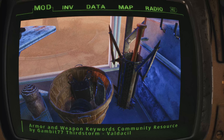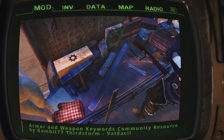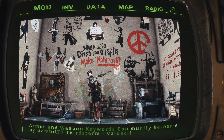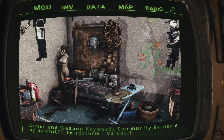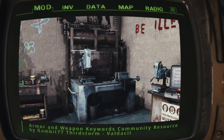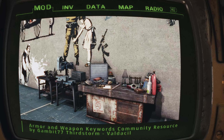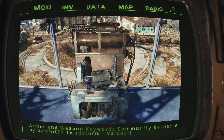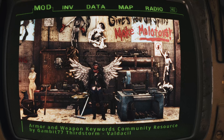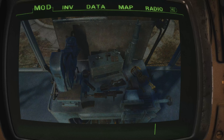AWKCR introduces standardized armor, weapons, ammunition, and explosive workbenches for crafting items added by mods, providing a centralized location for players to access crafting recipes from various mods. For weapon enthusiasts, AWKCR includes object modifications for blade weapons, allowing modders to recreate the popular blade tempering feature from Skyrim, opening up new possibilities for weapon customization. By addressing Bethesda's inconsistent armor keywords and implementing a dynamic naming mechanism, AWKCR eliminates compatibility issues caused by simple rename mods, resulting in a more stable and enjoyable modding experience.